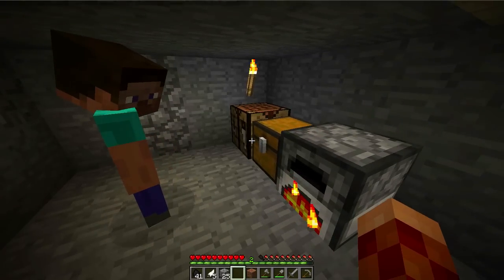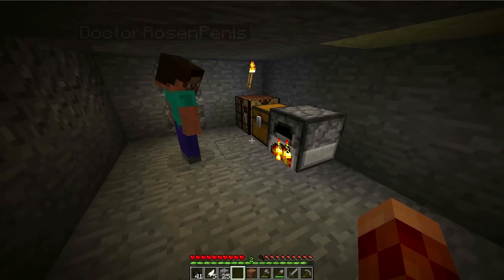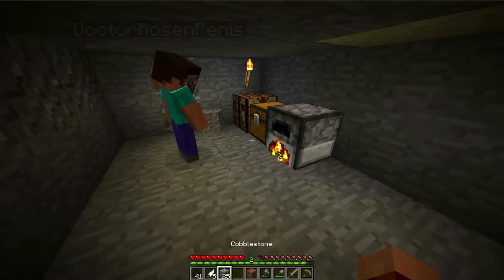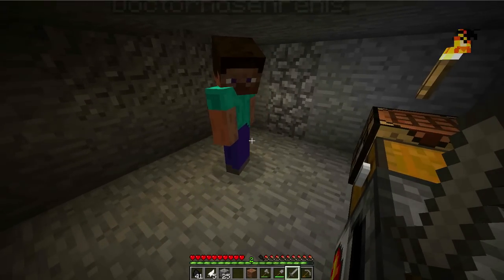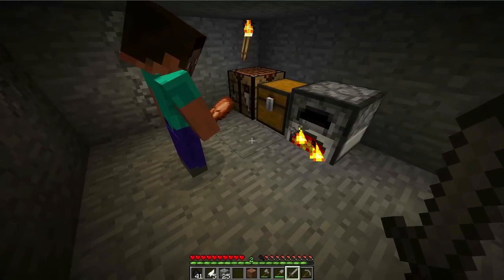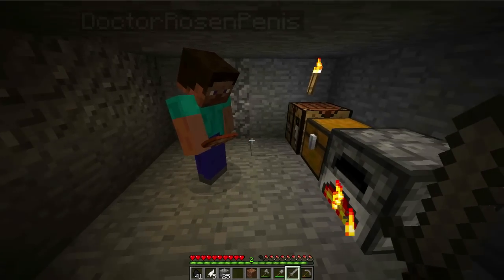So how do you eat? You see your hotbar? Take your scroll wheel and scroll over the items to find your chicken. Check your inventory — your bigger inventory — and then pick it up and place it into your hotbar. Oh in the hotbar — okay, there you go, there's your chicken. Now right-click and hold it down.